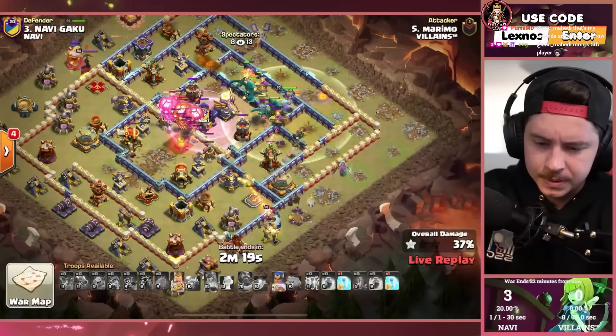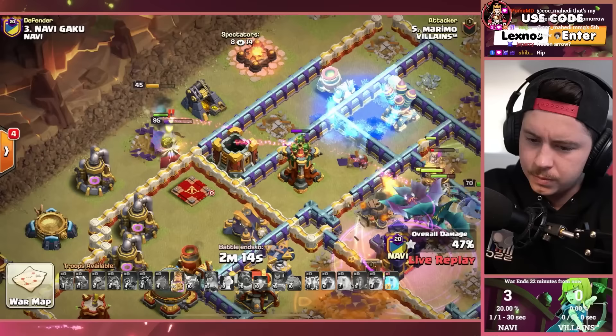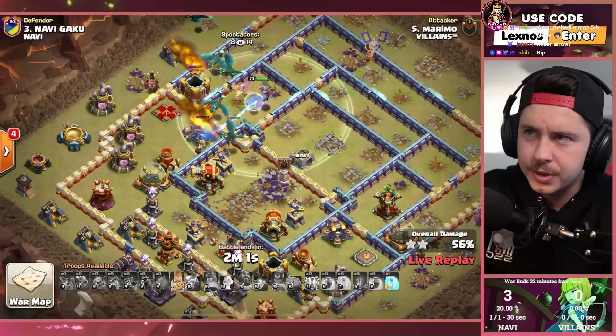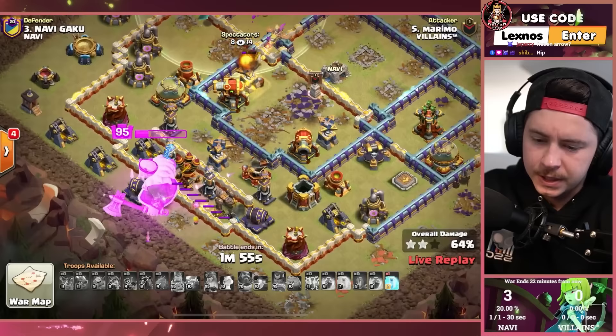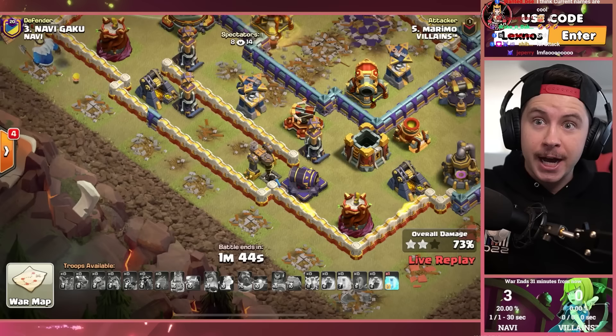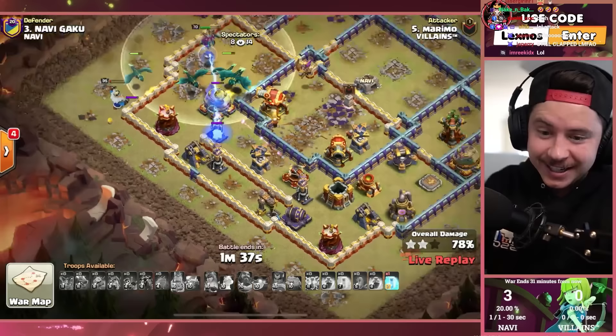King has ability. Royal champion is over here fighting the enemy queen with no help other than a Diggy. The RC just killed the queen! King somehow took out the air defense — oh my gosh! He looked to the side, swiped the wall with splash damage, hit the air defense, and then kept going outside. That's got to be a YouTube Short right there.